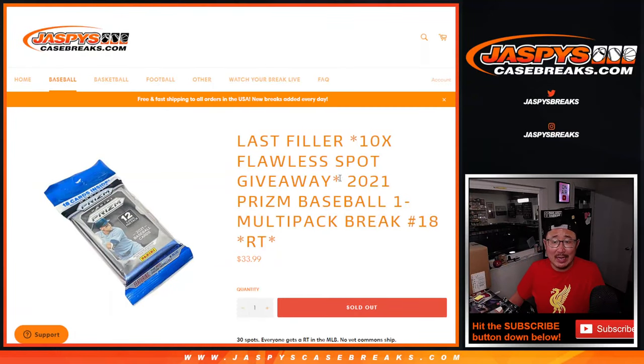Hi everybody. Joe for JaspisCaseBreaks.com coming at you with 2021 Prism Baseball. Salopak break number 18, Random Team 18.